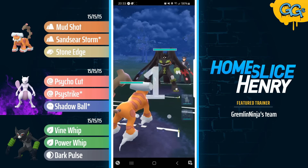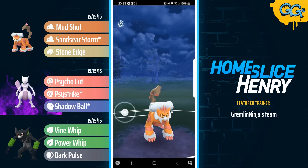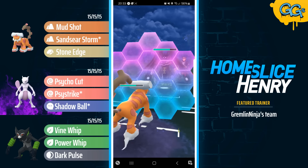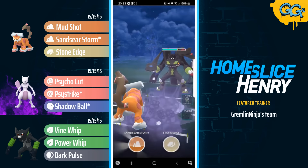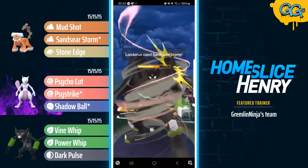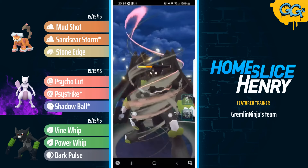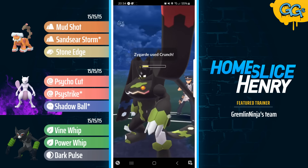Moving to the next match — the Zygarde returns, leading Landorus into Zygarde. Landorus is going to strike first, going for the Sandseer Storm, making sure to throw on good Charge Attack timing as soon as possible. The opponent does not have good Charge Attack timing — they throw the Crunch as soon as they get it. Unfortunately they do get the Defense Drop, which is extremely unfortunate to see. Firing off another Sandseer Storm — opponent now going to be below half HP. The Landorus is playing to Charge Attack priority here, understanding that this opponent is not playing with good Charge Attack timing — they're just throwing as soon as they get it. So that's being able to read the opponent's tendencies and take advantage of them.